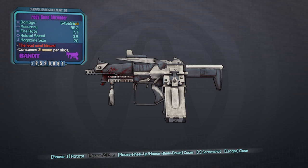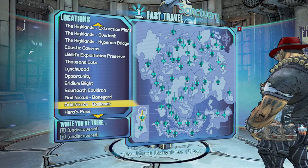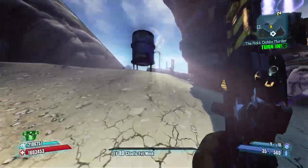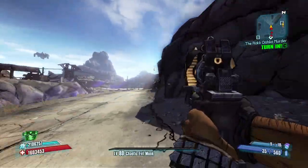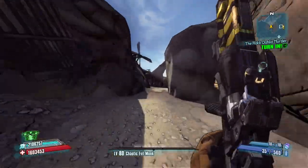In this video we're going to show you how to get the Bone Shredder, who you're going to be farming, and then go through the wiki and show you some gameplay. To get this gun we're going to fast travel to the Arid Nexus Badlands and we're going to be farming a mini boss known as Bonehead 2.0. I'll fast speed it up a little bit to show you where Bonehead 2.0 will always spawn.